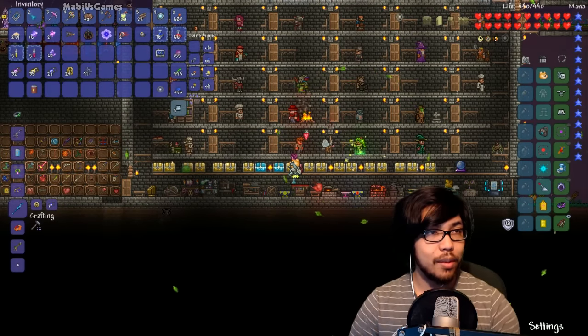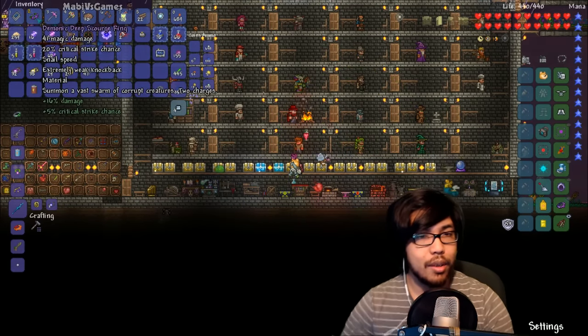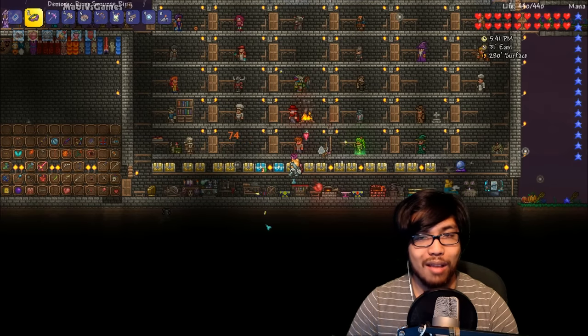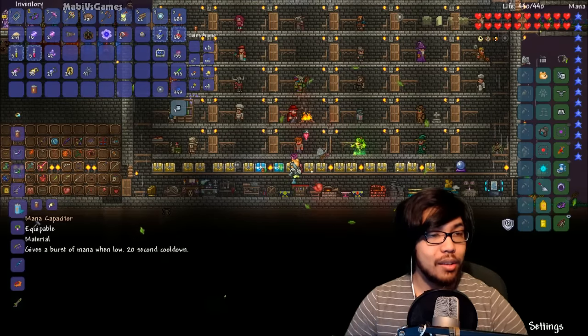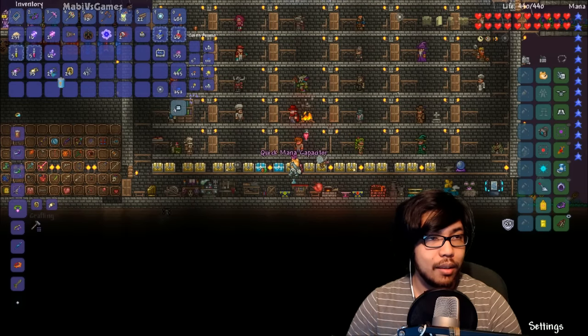Demonic - I'm gonna use this one. It has two charges and it does this. Oh yeah, that's good. Two charges. And we can upgrade the battery. Mana Capacitor - gives a burst of mana, 20 second cooldown, uses three. So we're doing that right now.